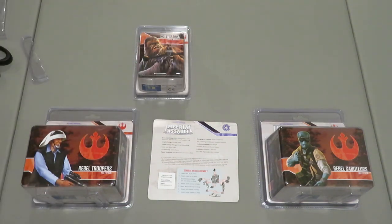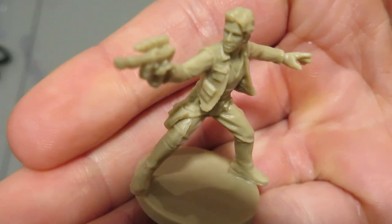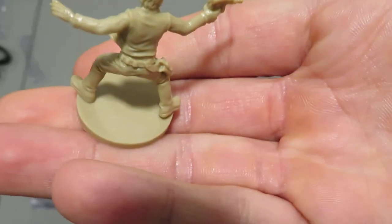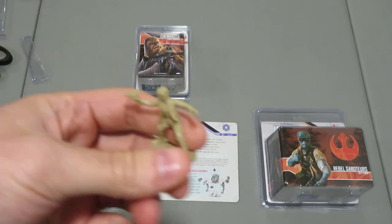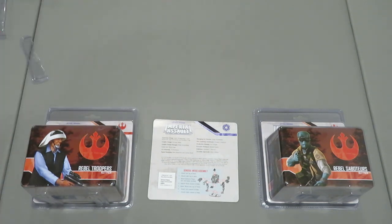Let's take a look at the Han Solo miniature. In the base game you get Luke and Darth Vader, so it's cool getting these main characters. He looks really cool — it looks like Han, there's no question. I'll flip him over so you can see his back. Even the different tone on the miniature denotes a hero, making him easier to spot on the table. I'm going to want to get these things painted up eventually — if I can find the time, I would love to do it.